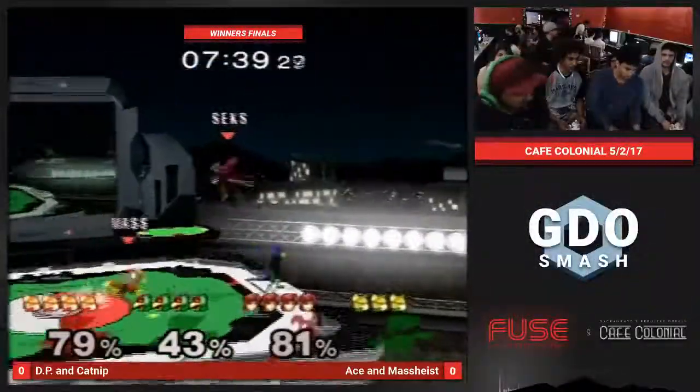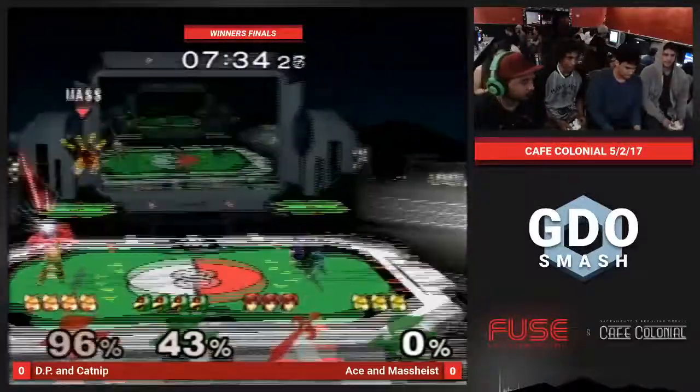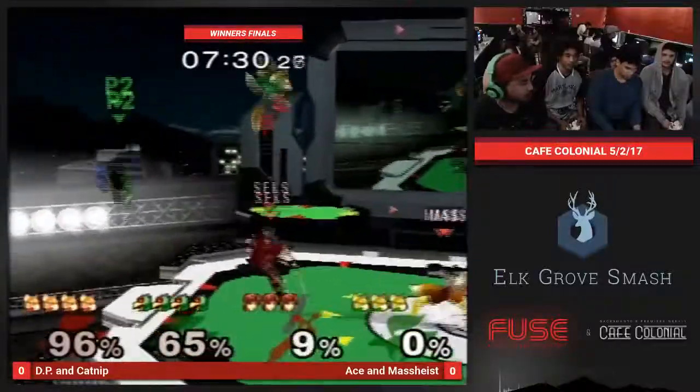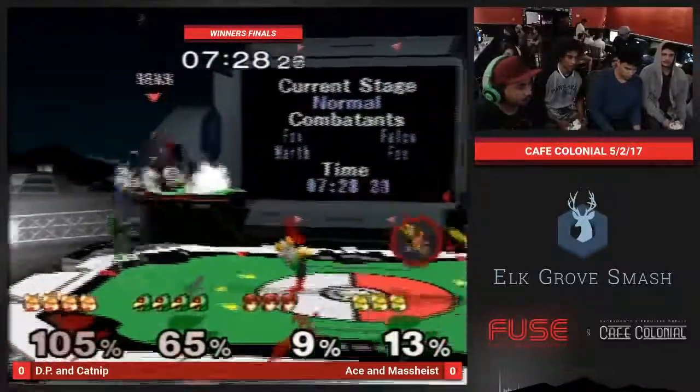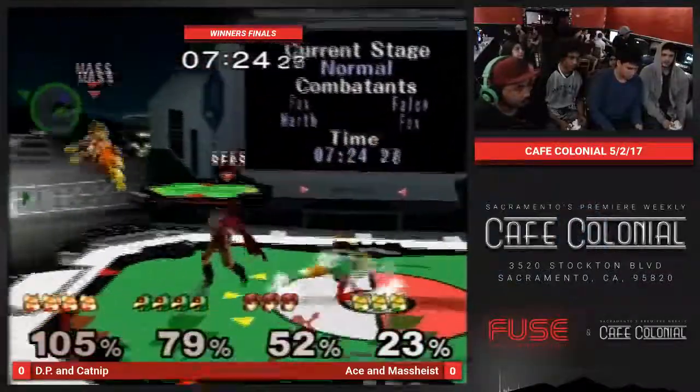Oh, beautiful tipper. Yeah, that was really, really nice. And double tip — yeah, quick one. EP and Katnipp just always ready for those. Right there, the forward throw up smash.